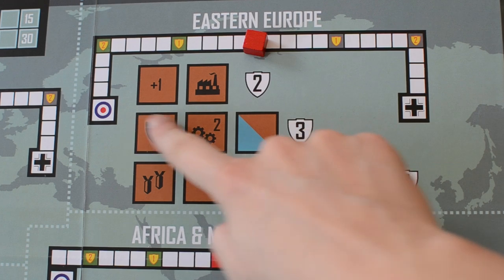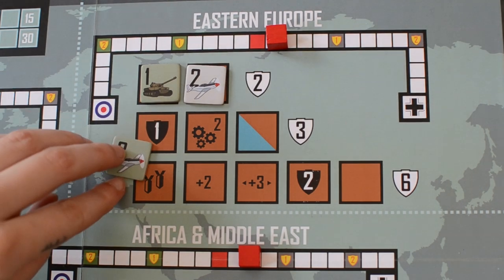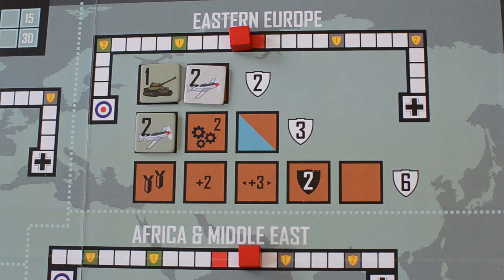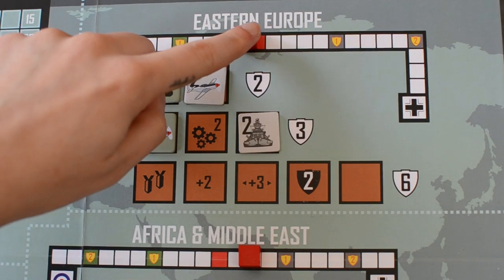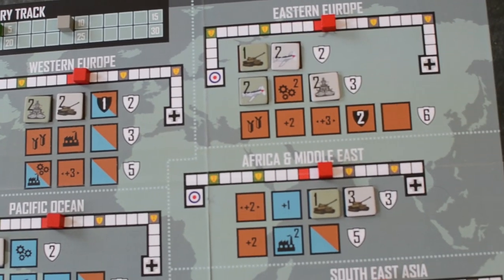Each of the rows in the theaters of operations represents a campaign and each contains a number of battle spaces that can be occupied by the unit tokens of either player during the game. When players start to occupy the battle spaces with unit tokens, they need to start always from the active campaign in each theater of operations, which is the topmost campaign with at least one unoccupied battle space. You can place your token on any unoccupied battle space of the active campaign in the theater of operations — there is no order in that, and all theaters can have an active campaign at the same time.